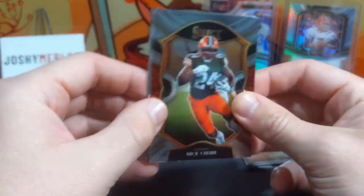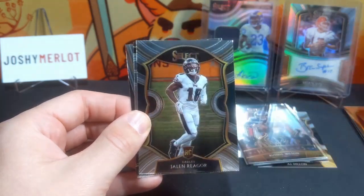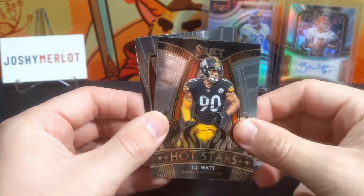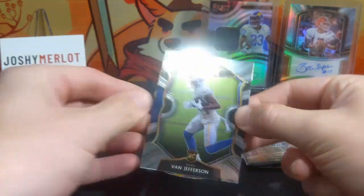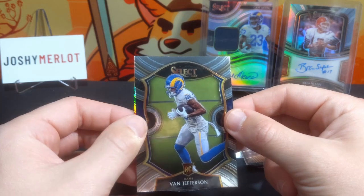I haven't seen a rookie quarterback in either of these two boxes, or our autograph. Nick Chubb, a Jalen Reagor, a TJ Watt hot stars, and another Larry. All right, so this is gonna make or break this entire opening 'cause these have been less than spectacular.